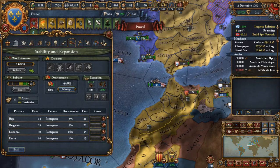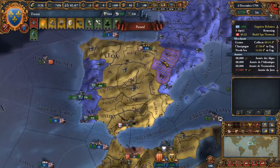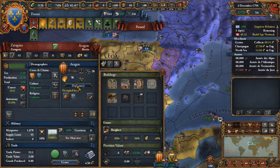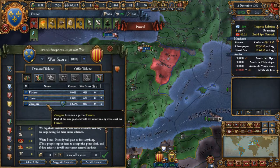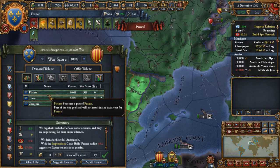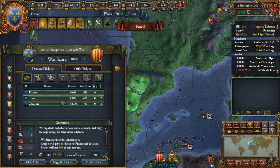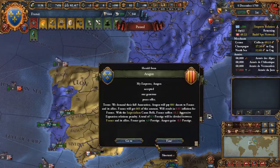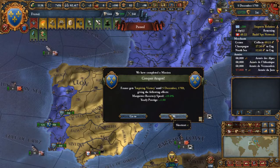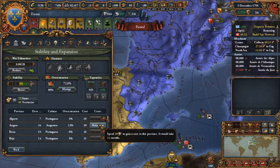Coring all of those provinces — yay. Let's now get out of the second war here. All the monies and great — nice, thank you, that would be lovely. Let's take more.